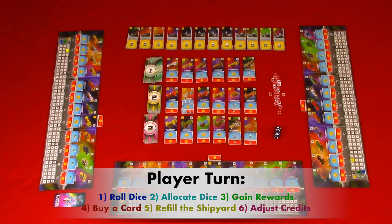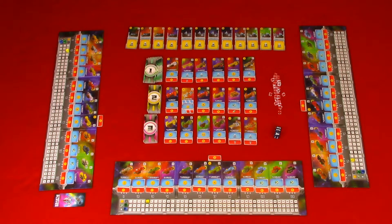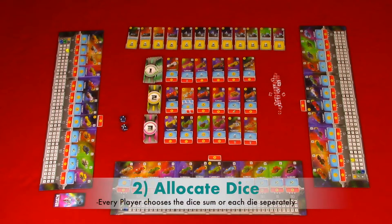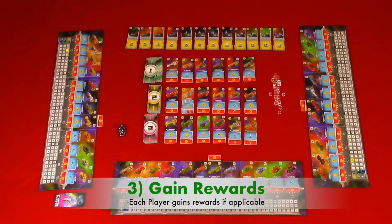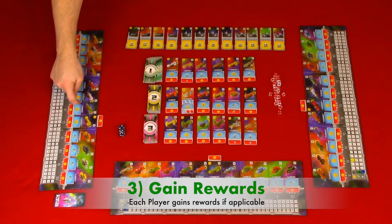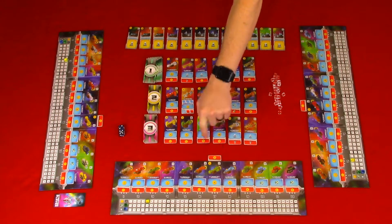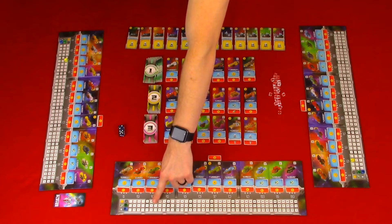At the beginning of your turn, you have the option to trigger abilities before rolling — these are indicated in the text on the card. Keep in mind that active player abilities are blue or green, and non-active player abilities are red and green. Step one: roll both dice — the active player rolls both dice. Step two: allocate dice — every player determines if they want to use the sum or each die separately. Step three: gain rewards. The active player gets the blue rewards and can trigger blue and green abilities, and non-active players get the red rewards and can trigger red and green abilities.